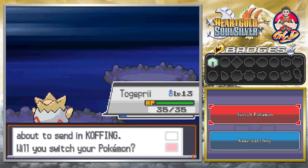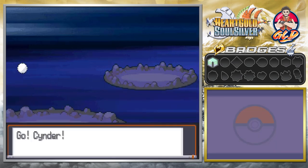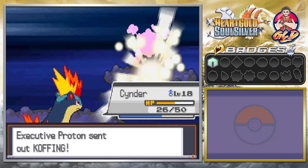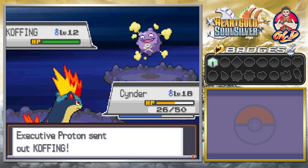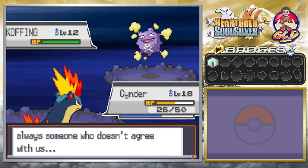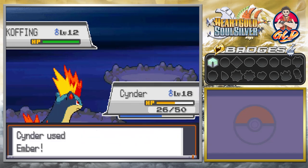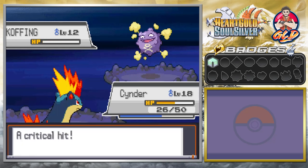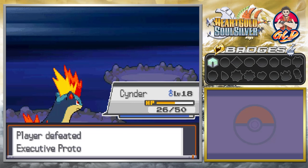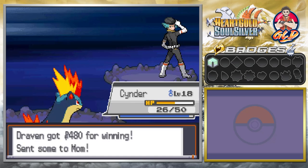Here comes a Koffing — let's go straight to Cinder, with its Flame Mohawk ready to go. Proton says: 'Doesn't matter where you go, there's always someone that doesn't agree with us.' Let's go with an Ember attack — and just like that, critical hit, say goodbye to Koffing. We nearly get to level 19. He didn't see it coming.